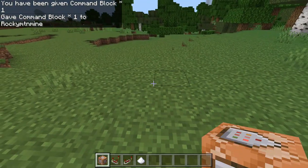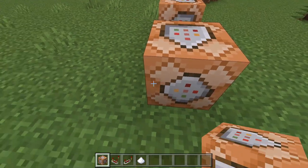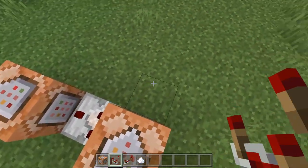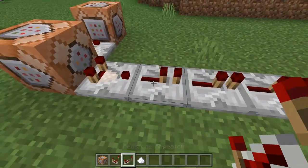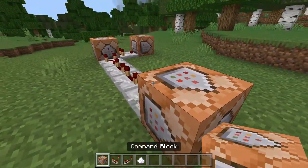Now go find a place to put your command blocks. Place one, then place another one across from it, with a redstone comparator in between the two and a redstone comparator going out from it, then one, two, three repeaters on four-tick delays going into another command block.